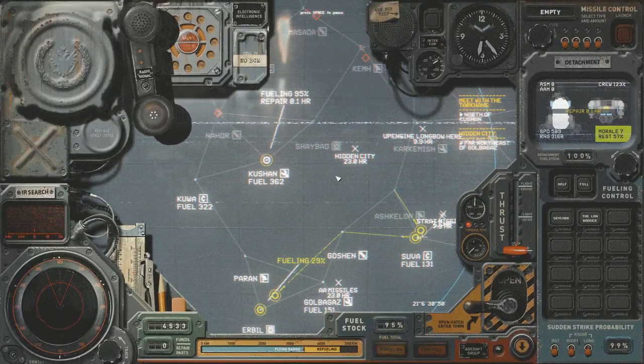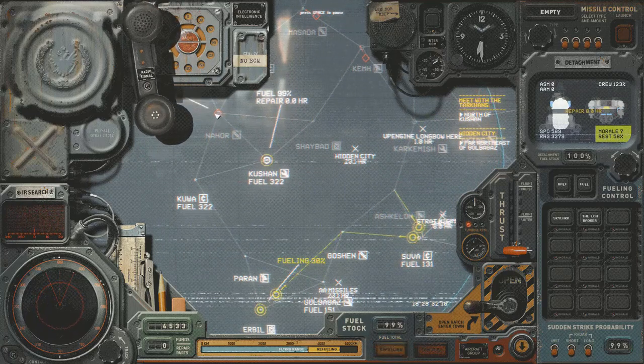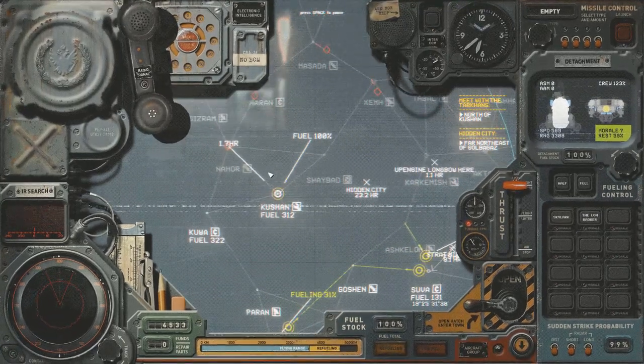We'll let these repairs complete. They've got only an hour to go before I can move them out again. They are now done, so I'll send them out to Nahor. There was a trade fleet there a long time ago — we'll see if that's still the case — and we can also hire mercenaries at Nahor.